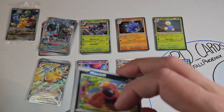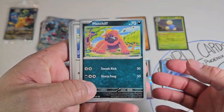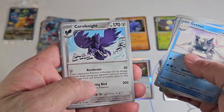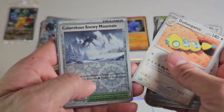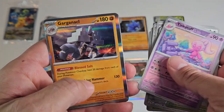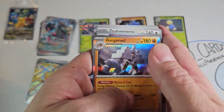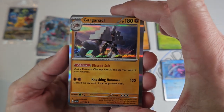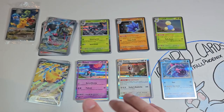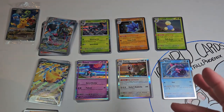Can we get some last pack magic for this ETB? Maschiff, Wingull, Pinecone, Marowak, Cetitian, Corvinite, Dondozo, Calamitous Snowmountain reverse, Tinkaton reverse, and a Garganacl regular holo — first time we've seen that card. Still not quite as good as our Booster Box.